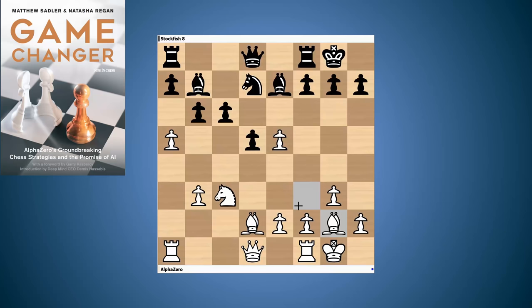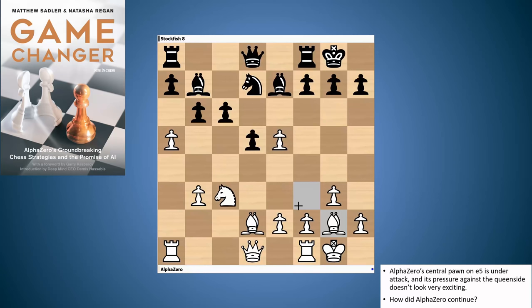The next strategy looks at the rook's pawn, which we're very familiar with from AlphaZero games. This one is the rook's pawn decoy. In this game, AlphaZero is white and Stockfish is black. AlphaZero's central pawn on e5 is under attack, and AlphaZero's pressure against the queen side on the face of it doesn't look very exciting. Have a look at this position and think how AlphaZero continues now for white. You can pause the video now.